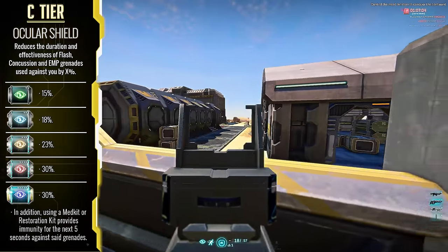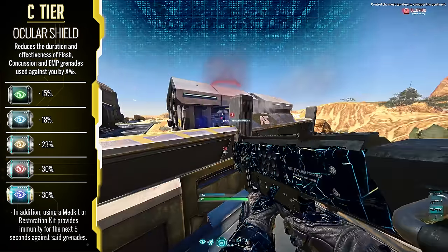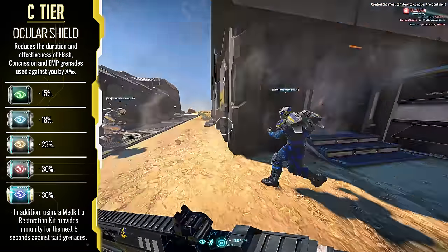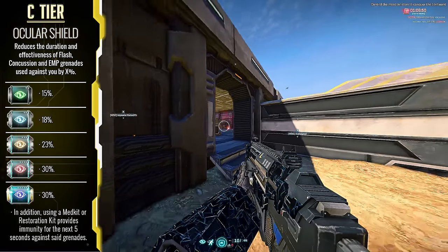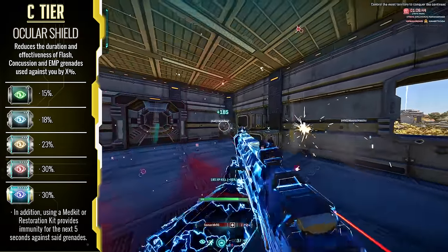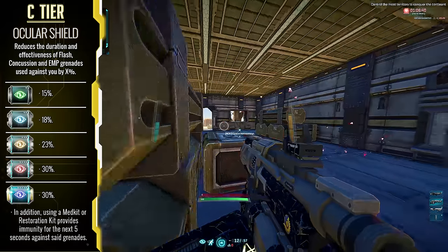Let's start off with Oculus Shield — this can be an absolute lifesaver on point holes, or even if you find yourself pushing into a battle a little bit too quickly after you throw your own flash or concussion grenade in. The effects ensure that you aren't going to be left completely blind and helpless with an incoming push, which can make a big difference between life or death in certain battles. It's something worth considering.